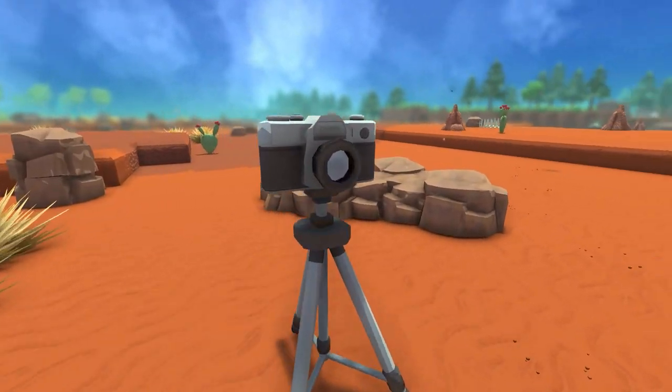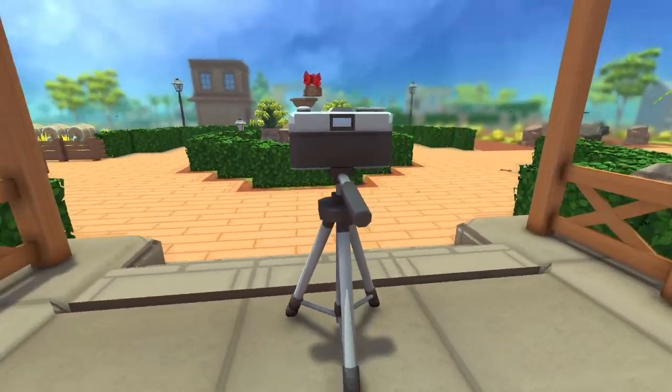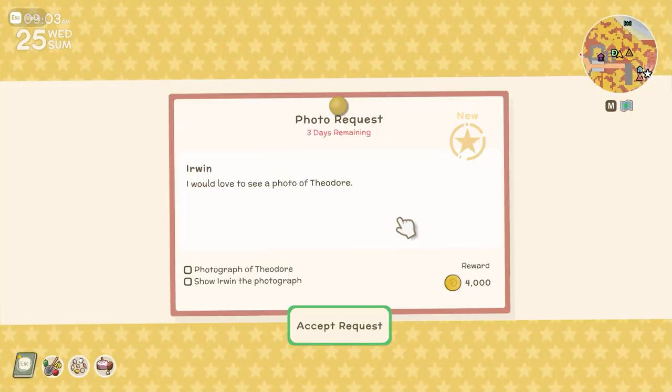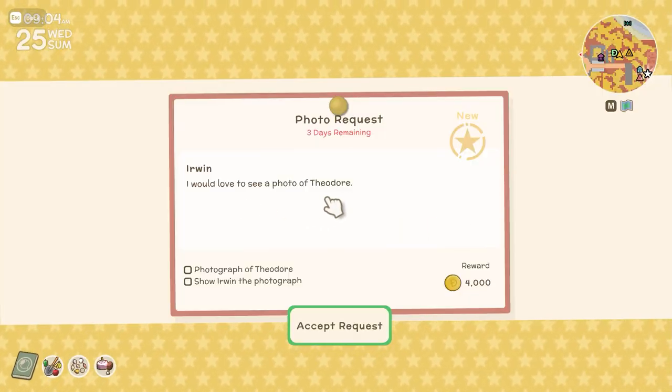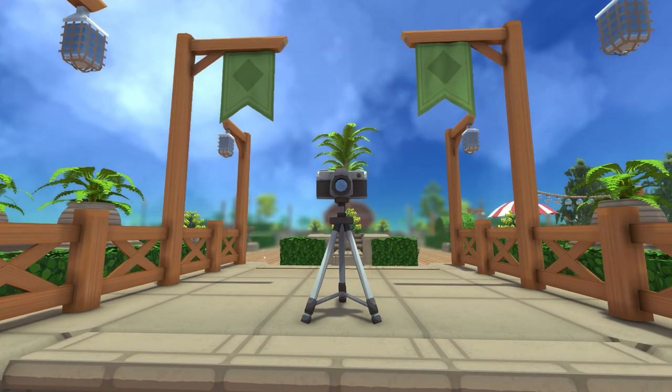Quick note: make sure you check what you need to take a photo of before accepting the quest. It could be something rare and hard like an alpha, or it could be something very easy. For example, you might need to take a photo of Theodore who doesn't come out till later at night, so you'd have to wait around all day to complete the task. Double check what you're accepting before you go ahead with it.